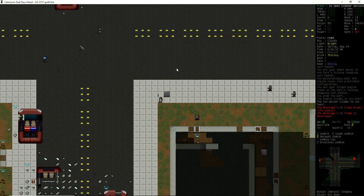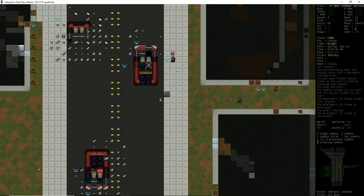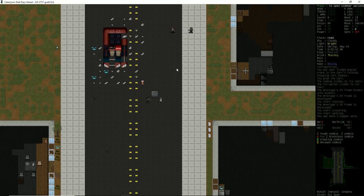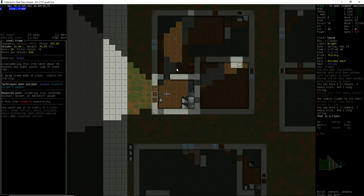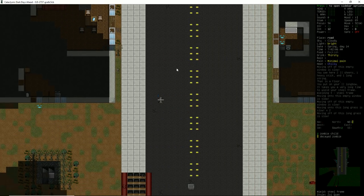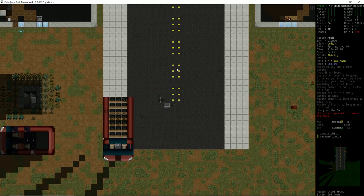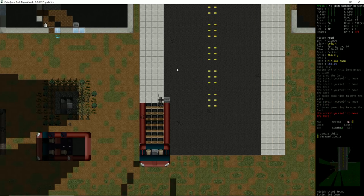We are pushing our insanely heavy cart — it's like a 500-pound cart — just trying to shove down the street. I'm going to sprint a bit away from my friend, get down the street. I had to do a bit of ninja maneuvers. Oh, a steel frame — I'm going to carry this steel frame home because why not? I had to kite a few zombies away from our base, but otherwise we're in good shape. The cart is super freaking heavy right now — we're straining ourselves to move it.